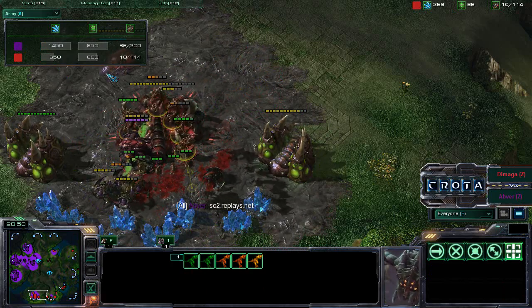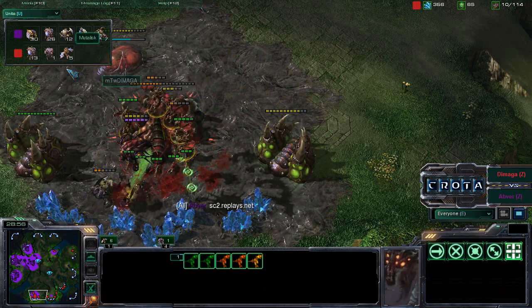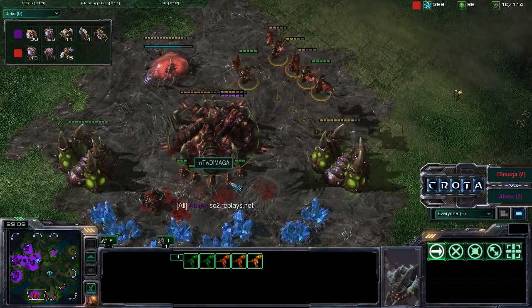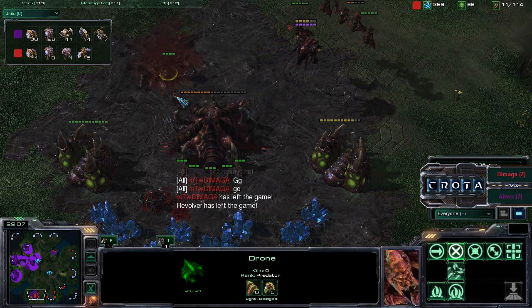5, 6 Mutalisks - that is it. 650 Mineral Army. Taking a look at the unit combination: 5 Mutalisks in the air and 1 Overseer - that is all that he has left. That Spawning Pool will be completed, but Demaga does say GG.